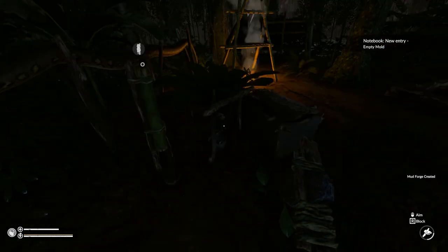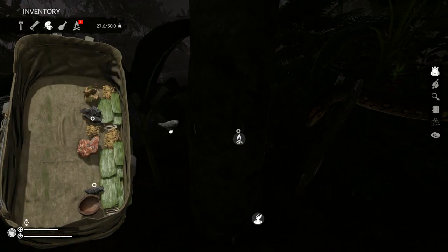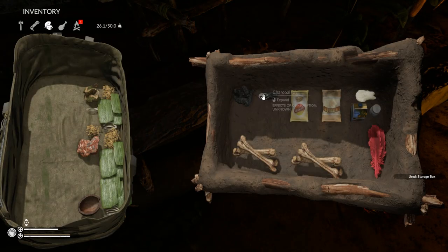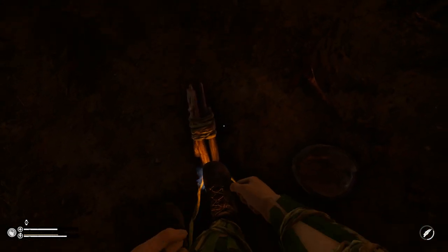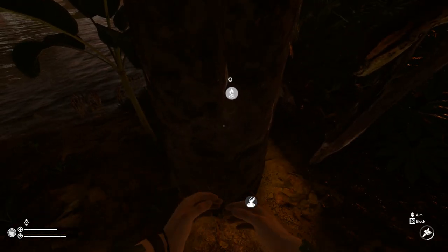Empty mold — oh my god, do we actually have to make molds? I'm so nervous that I'm doing this wrong. But if we have some charcoal, let's drop some charcoal off in here. Wow, we need lots of charcoal — which is probably why we need to make that other thing — it looks like it takes about eight per use. I do have some charcoal in storage so we should be able to light this thing at least for the first try. We have lots of charcoal in here. Ignite the forge!